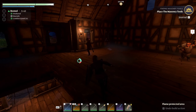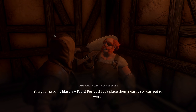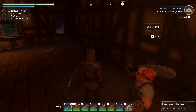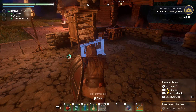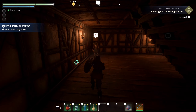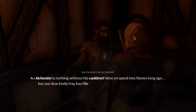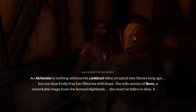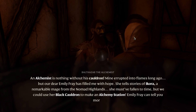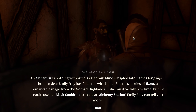What does our real little man want? He got me some masonry tools — perfect! Let's place them nearby so I can get to work. NPC dialogue: 'An alchemist is nothing without his cauldron. Mine erupted into flames long ago, but our dear Emily Frey has filled me with hope. She tells me stories of Ikora, a remarkable mage from the Nomad Highlands. She must have fallen to time, but we could use her Black Cauldron to make an alchemy station. Emily Frey can tell you more.'